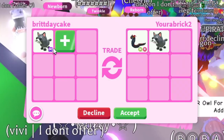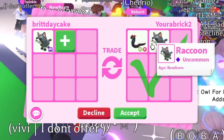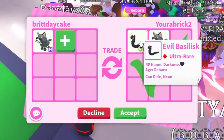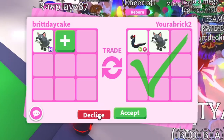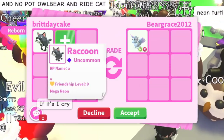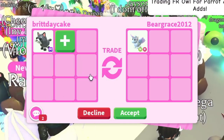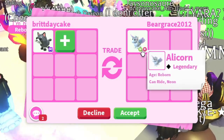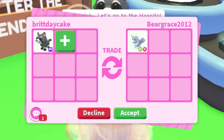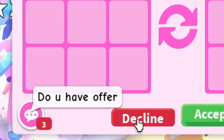Wait — they have a neon evil basilisk, which is like one of the coolest neons ever. They also included a normal raccoon. If they put a neon raccoon and a neon evil basilisk I might have done this, but just the neon — I think I'm gonna have to pass. The neon alicorns actually have a decent value — it's a neon legendary for a mega uncommon. I barely want to trade this raccoon; I like raccoons. But if I'm gonna trade it, it better be for something good.